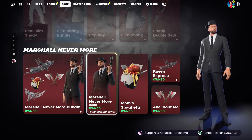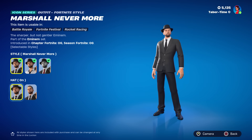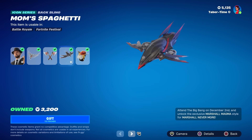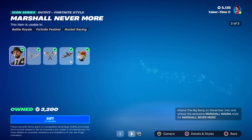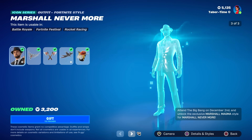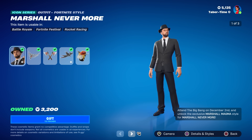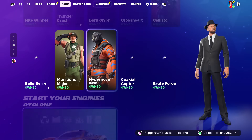There's Mask Up — just a transformation emote, pretty amazing. The Shady Boombox, the Double Saw, and then the Marshall Nevermore. If you watched the event and you buy this, you'll get the bonus Magma style. You can buy the bundle as well, with the Raven Stare, the Axe About Me, Raven Express, and of course Mom's Spaghetti. In the bottom right it says attend the Big Bang event on December 2nd and unlock the exclusive Marshall Magma style. If you attended the event and you don't own this skin yet and you buy it right now, you'll get the Magma style.